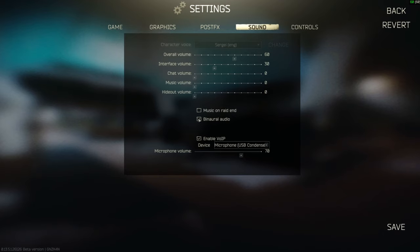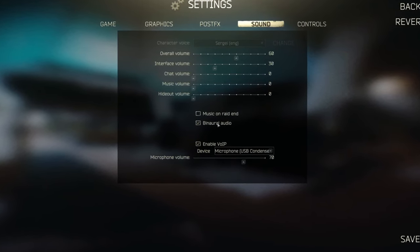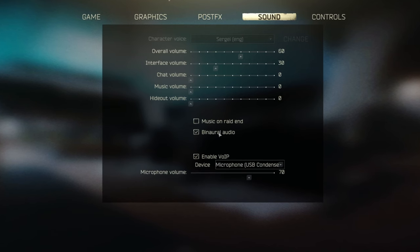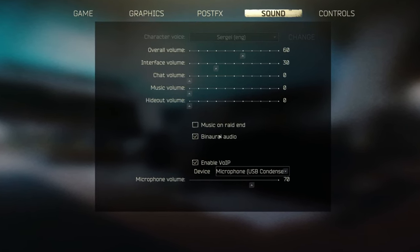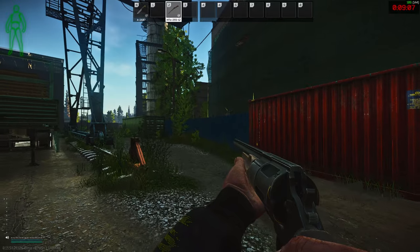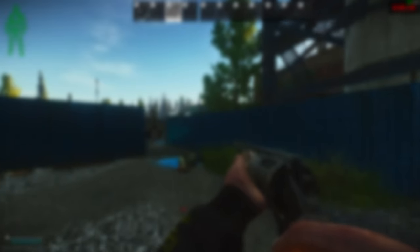In terms of sound, I have binaural audio turned on. You can gain a few frames by turning it off but it might make your sound a bit worse. Sound in Tarkov is a whole big topic so I'll leave it there. That's it — those are my settings. If you want screenshots of all these settings, I have them in my Discord, link in the description.